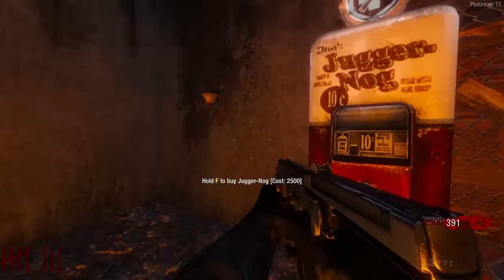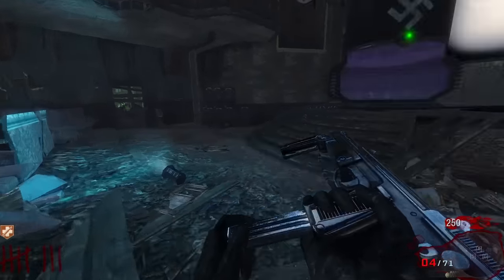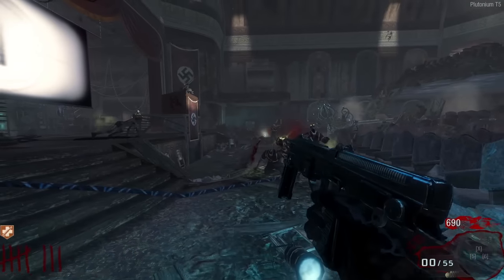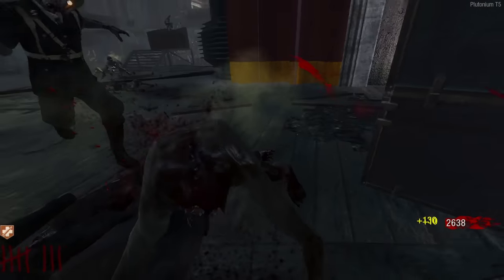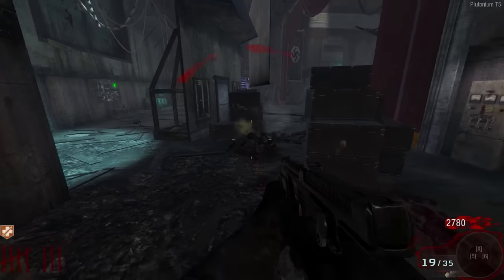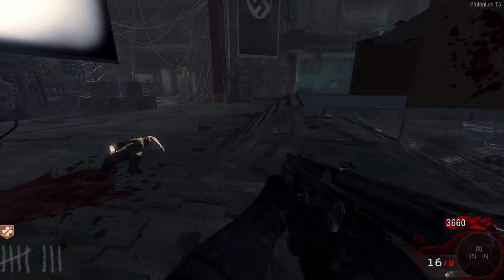Let's go over here and buy some Juggernog. I've got this instakill here - old bad boys ain't even gonna know what hit them. I want to try and Pack-a-Punch, so I'm trying to get as many points as I can. We got 3,000 points through that instakill - that's not too bad. I'm already going to round 9, we're actually kind of speed running through this.